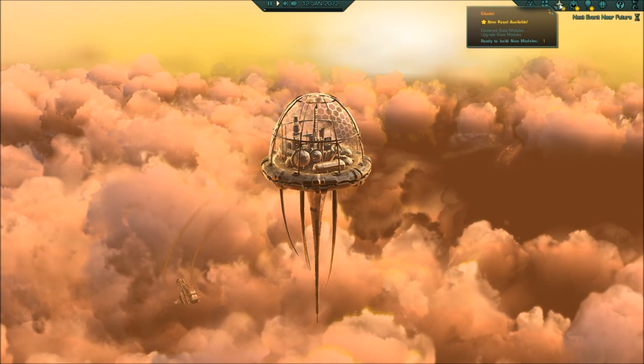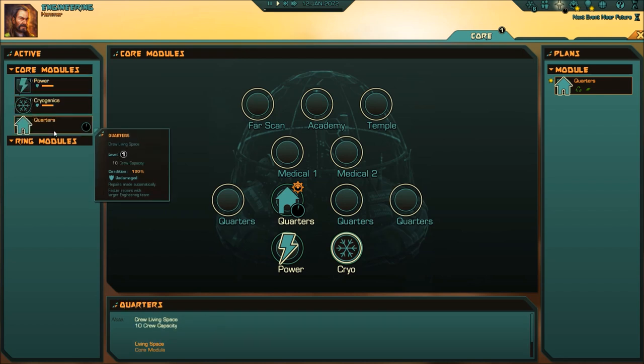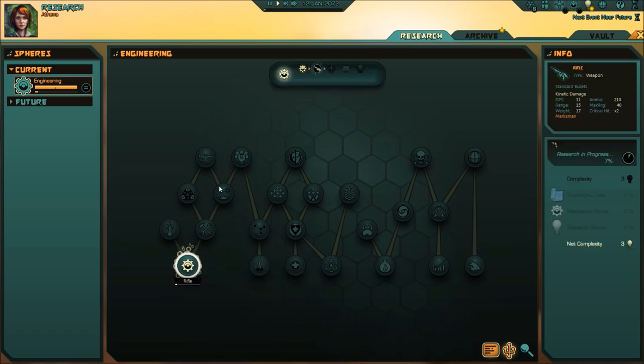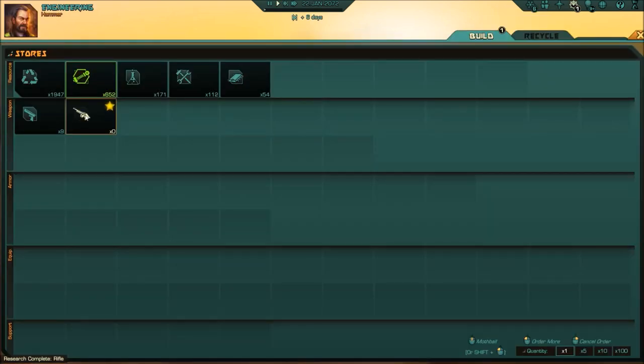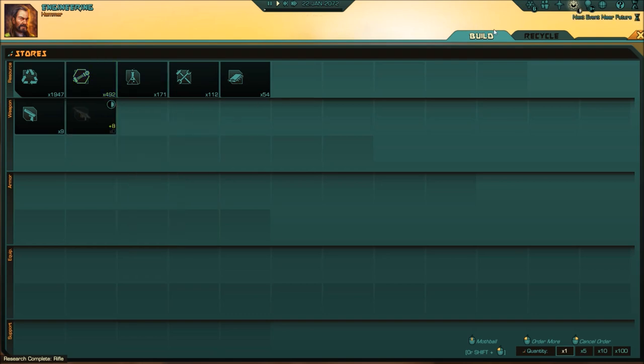We're gonna bring that citadel to life. We got new options - we have the citadel panel. I can put quarters in - there we go, under construction, excellent. Power looks fine, pyrogenics is fine. Over here in engineering, we have lots of scrap, machinery, and chemicals. We can make some guns if we need to - sure, make a gun. We can also recycle things. Research options are available. We want to go and learn how to make real guns. We'll pass some time here and let some guns get made - make me eight rifles.